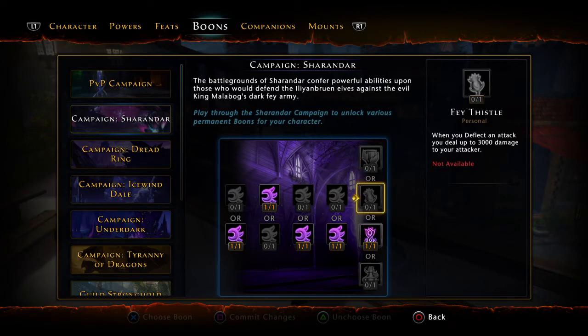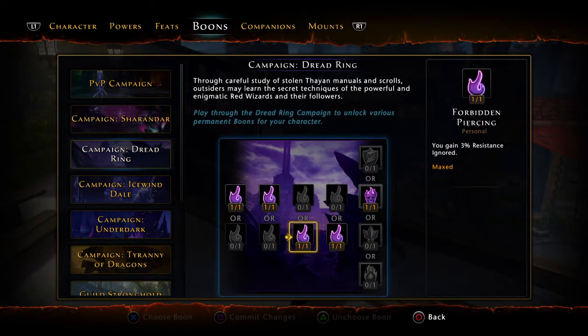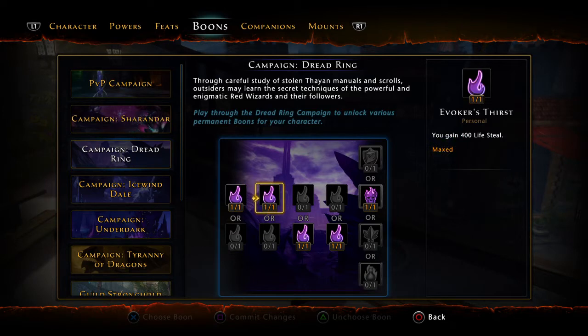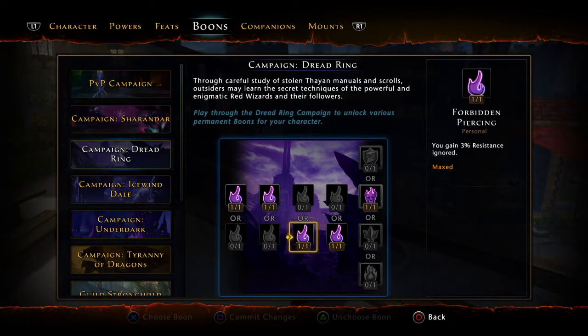I recommend Elven Resolve or Fade Thistle, but Elvish Fury seems to do the trick. From the Sharandar boons: take Reliquary Keeper's Strength for power and movement over crit, take 400 lifesteal because every little bit counts compared to regeneration (which is kind of a weakened stat in this game — it's a stat that works outside of combat, and you probably have plenty of it).